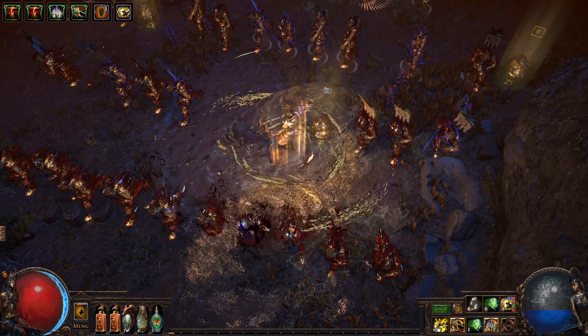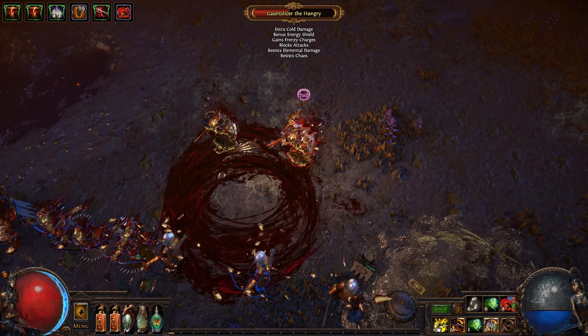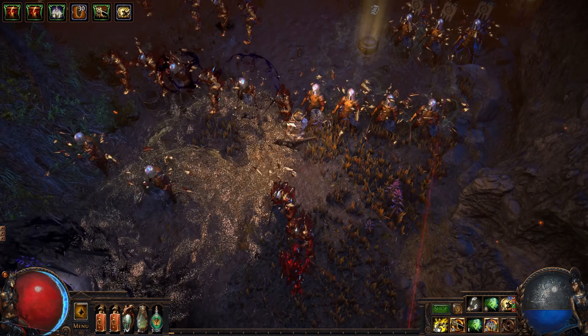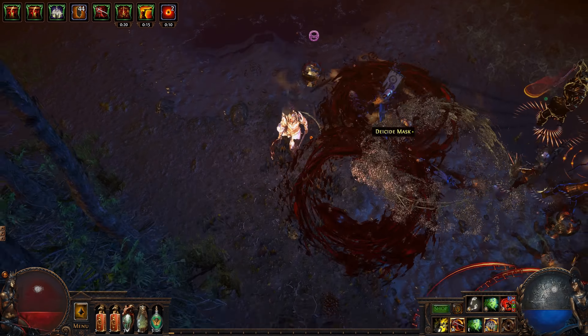Sometimes enemies will have markers letting you know they're either a boss monster or have some kind of challenge factor that will yield a better reward. This allows you to choose more carefully the monsters you'd like to fight while doing Legion content. More advanced players will find that this leaves them with a lot of difficult choices to make on risk and reward.